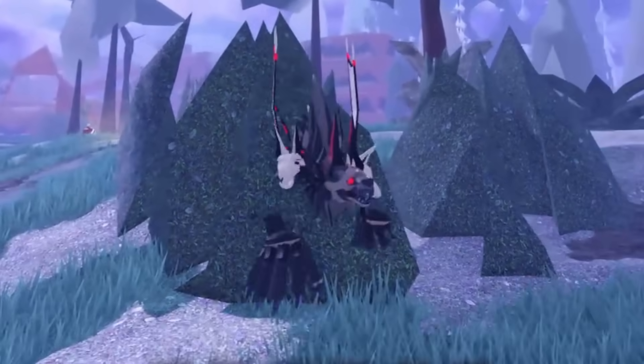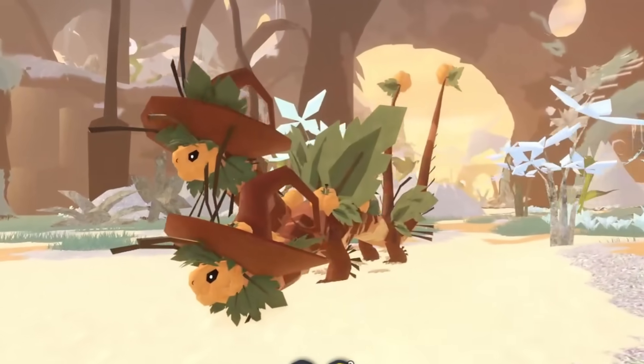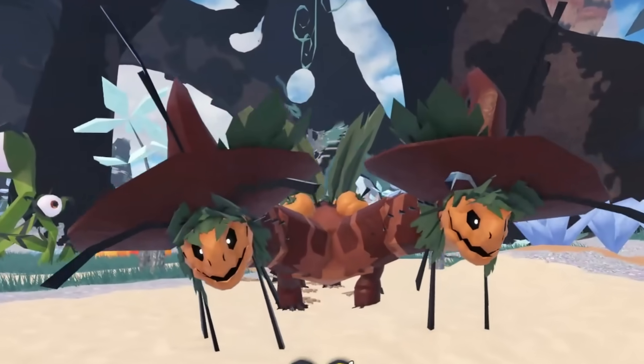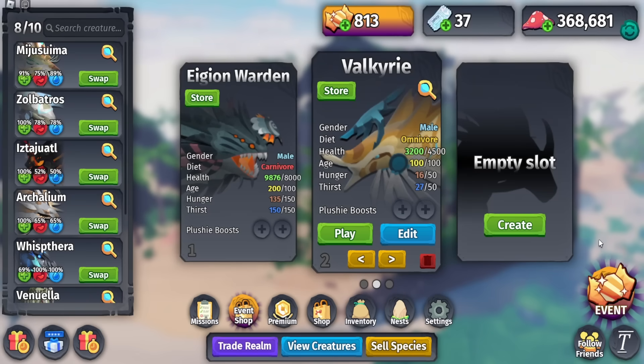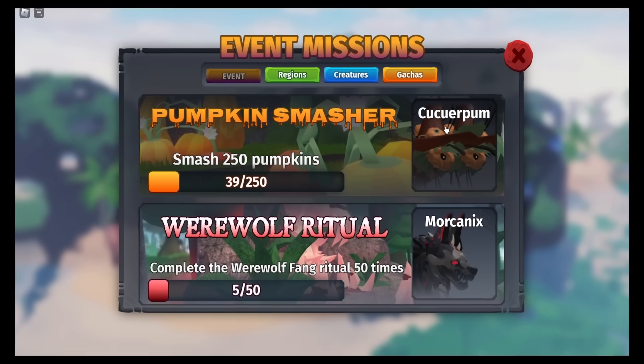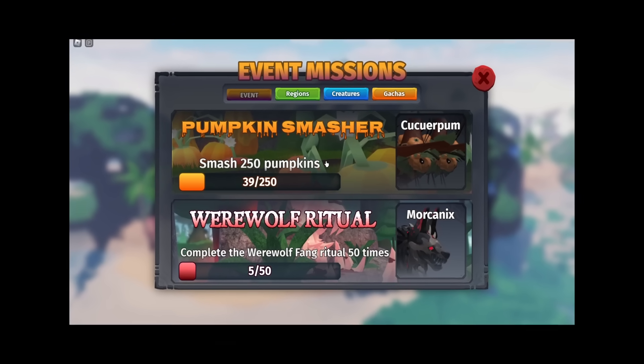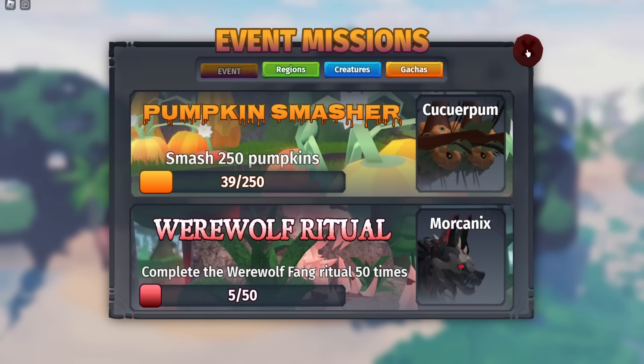Creatures of Cenari has updated and added two brand new Halloween exclusive creatures. The first mission is called Pumpkin Smasher and you need to smash 250 pumpkins to get this creature. However, you can actually get the creature without smashing 250 pumpkins — it depends on your luck.